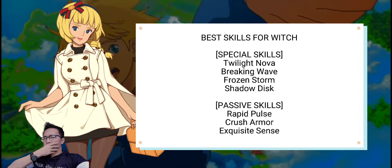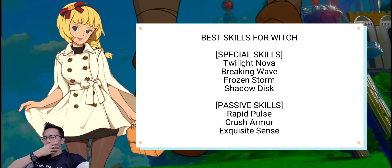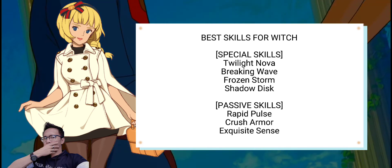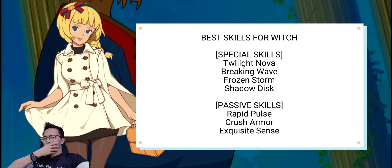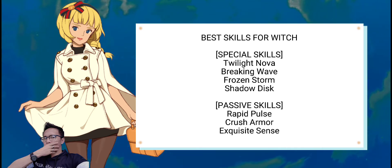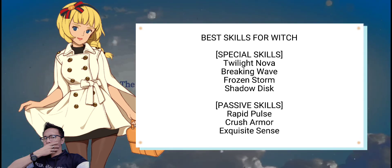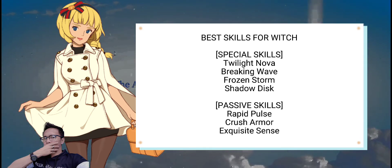Finally, Shadow Disc will fill the void of having a dark ability and it works great in combination with a deadly spike to deliver maximum damage. The witch is a DPS glass cannon, and it's very important to choose passive skills that will increase the overall DPS of the build. Thus Rapid Pulse, Crush Armor, and Exquisite Sense will be the best combination for all sorts of builds.